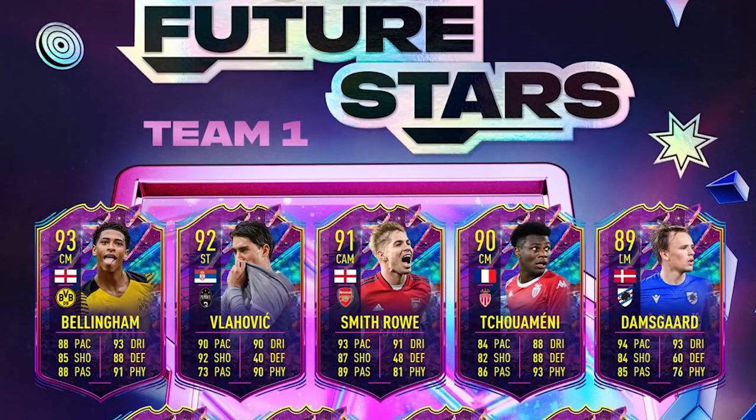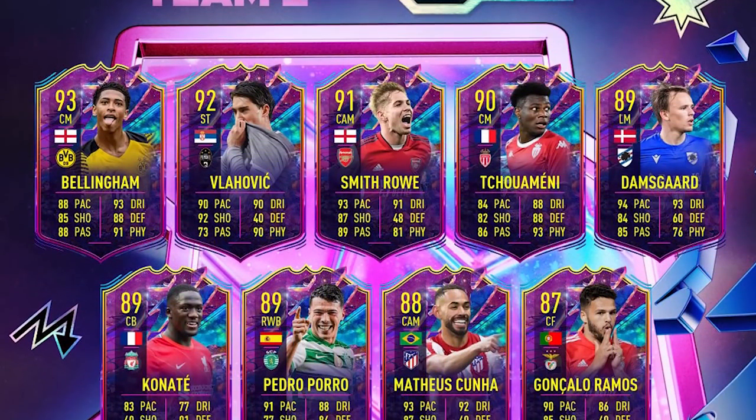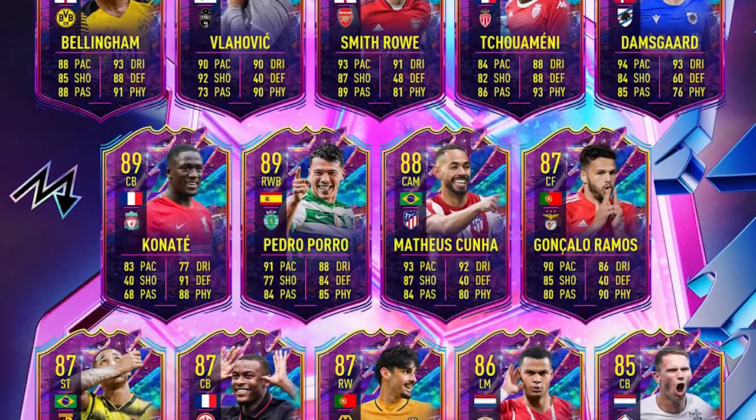We've got the likes of Emil Smith Rowe and Jude Bellingham in here - some ridiculously looking cards, absolutely ridiculous as you saw on screen. Today the aim is to pack these cards, so hopefully we can get some luck. If you guys want to open any packs for Future Stars, let me know in the comments below what you managed to get - has it been good or bad? Anyway, let's get into the packs.